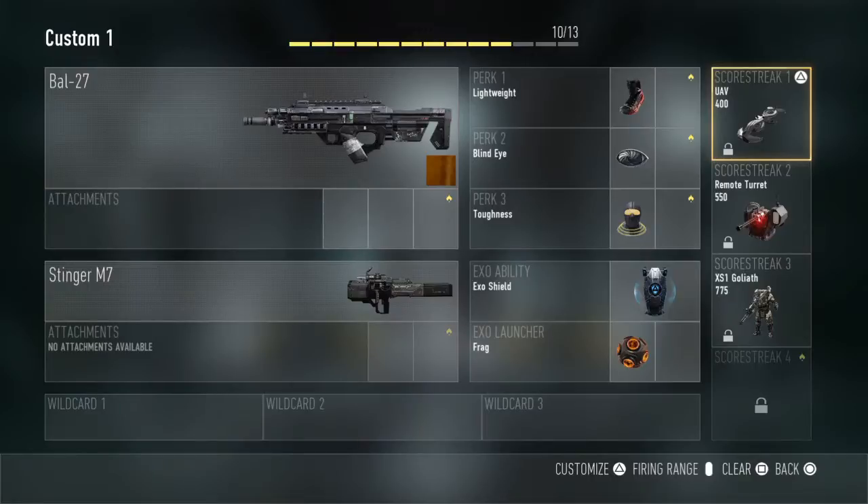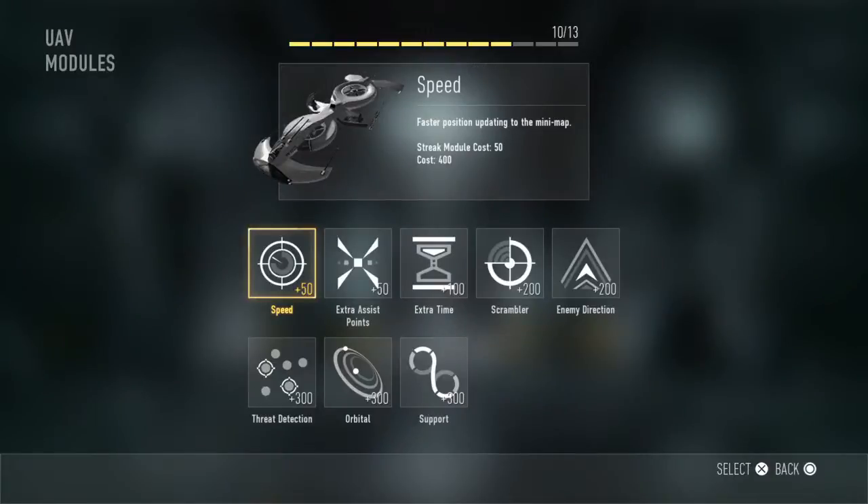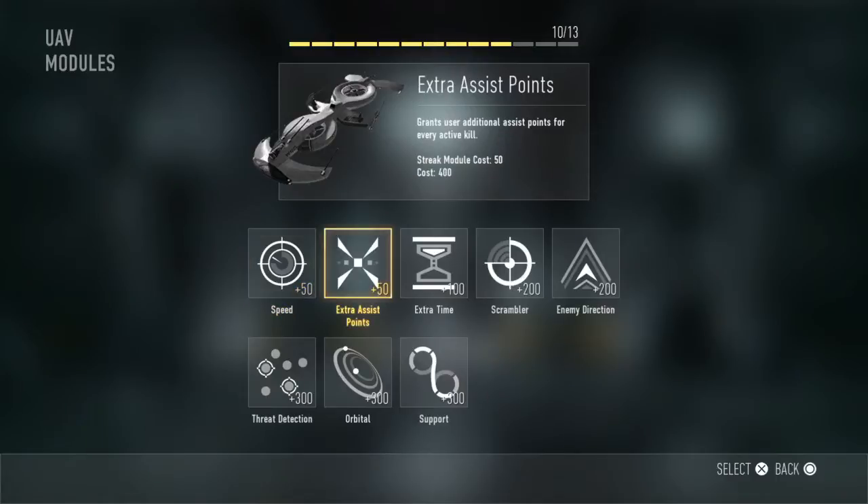So as you can see I've got a UAV on, and if I press triangle on that I can change stuff. I can change the faster positioning — up to date updating on the minimap. So that's like every time that red little line sweeps past the map and shows you where they are, it's a bit faster.